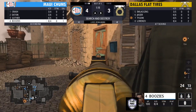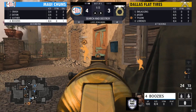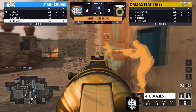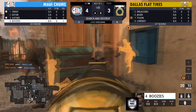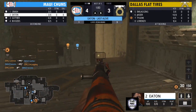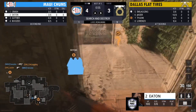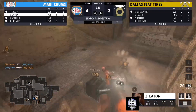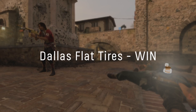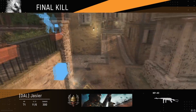Dallas Flat Tires making a push through the B site, coming through this small room on the left side. Boosies is here — he puts out some shots, finds one, tries to get the second but it doesn't quite happen. The trade comes through. Eaton somehow is all alone in a 1v3, and is able to get the bomb carrier down. He tries to get pre-fires off but eventually goes down.